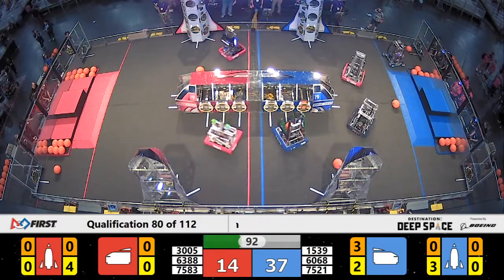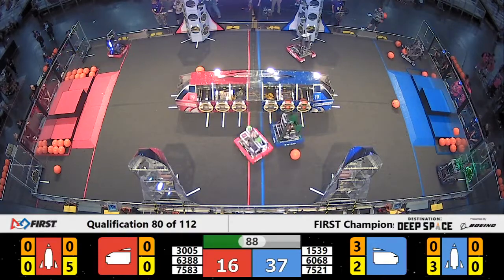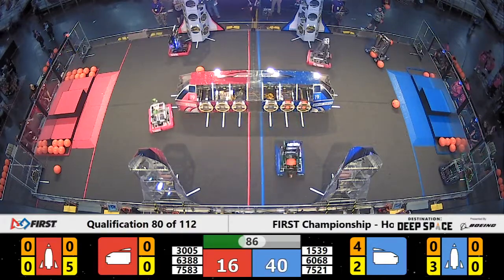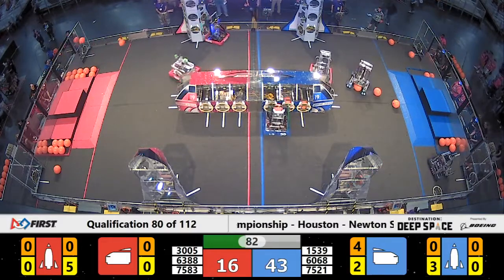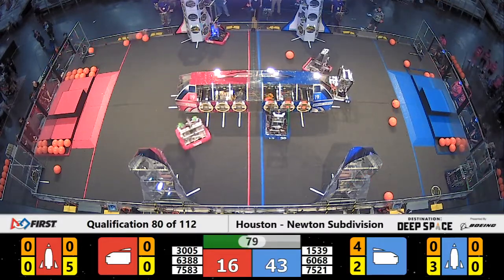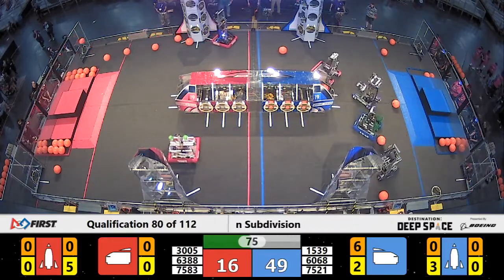Robo Chargers — reliable hatch scorers that they are — place the fifth hatch panel on that Red Alliance rocket ship. The final hatch panel is in their possession. Moving up. Can they get it to hang? Yeah, that one's good.